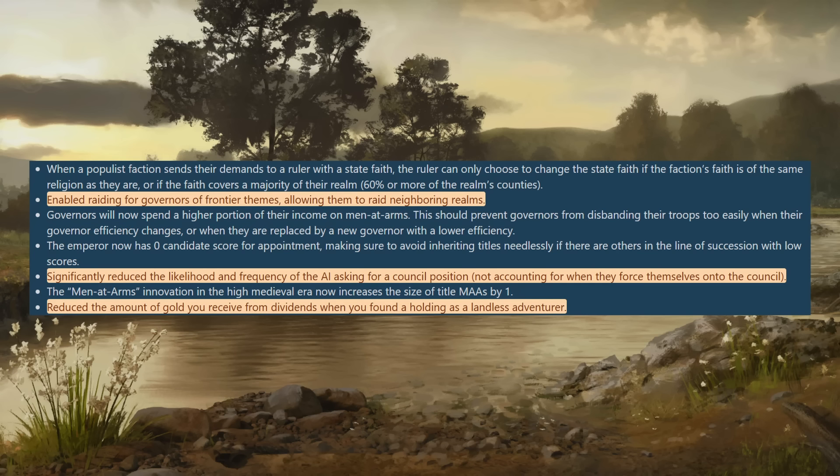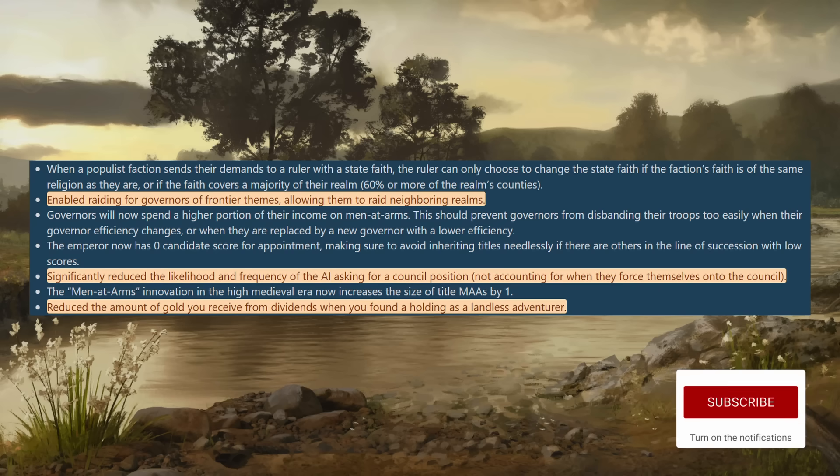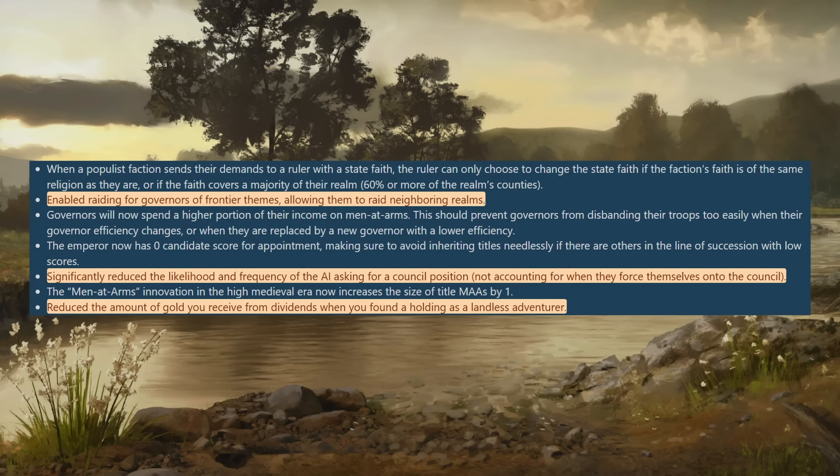They've reduced the amount of gold you receive from dividends from a holding as a landless adventurer. You can basically build a city as a landless adventurer and rent it out to somebody — the dividends from this were crazy. Every year you'd get like 150 gold from it. This is a good change because those just printed money: if you had a lot of gold you'd build a bunch of these holdings and pretty much have infinite gold.